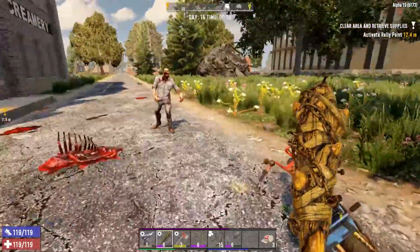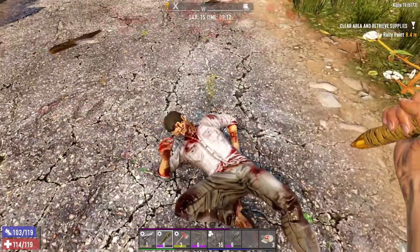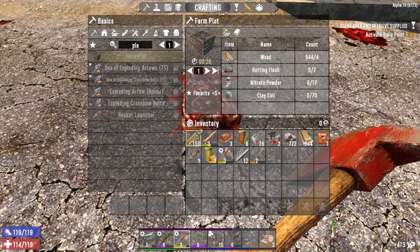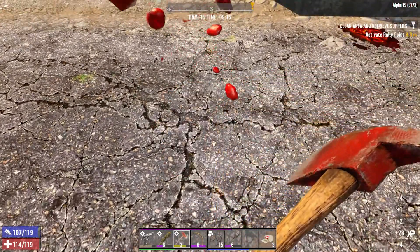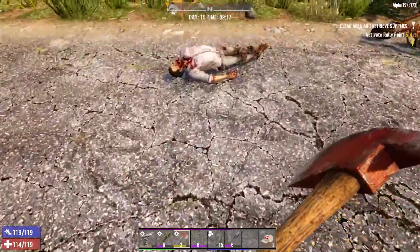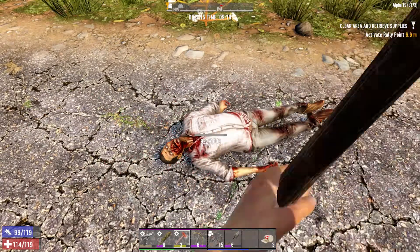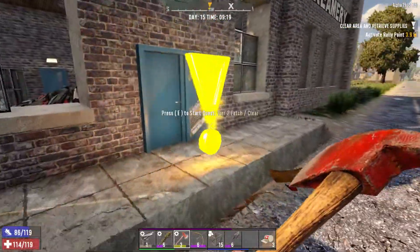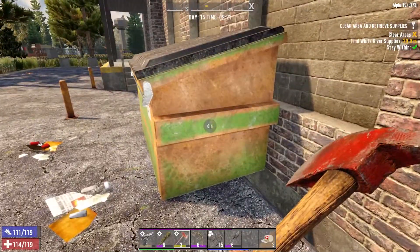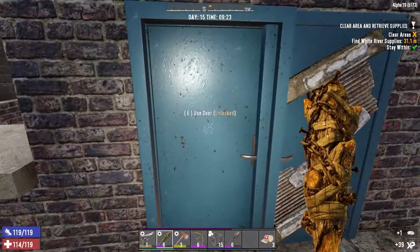Let's start off with the zombie. How'd you hit me? We've got to get in the habit of picking those up for the rotten flesh. You can't harvest those... actually, can you? It's going to take a long time, so let's not worry about it. Don't loot first — we'll save the candy for that.